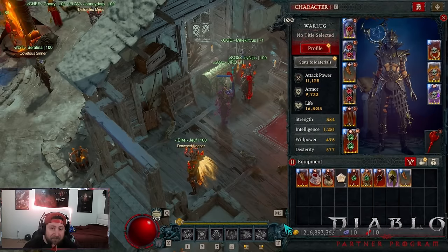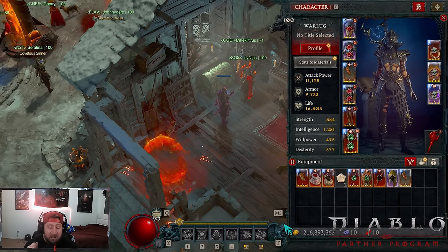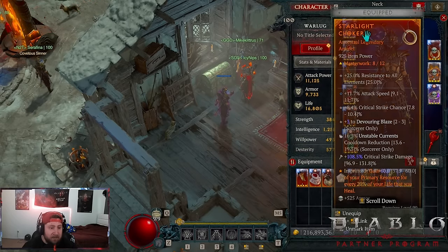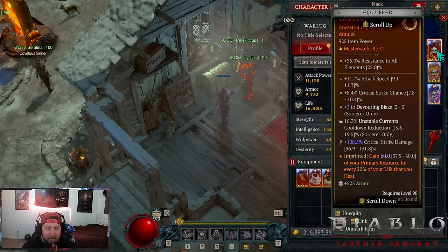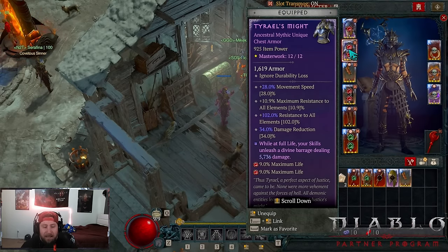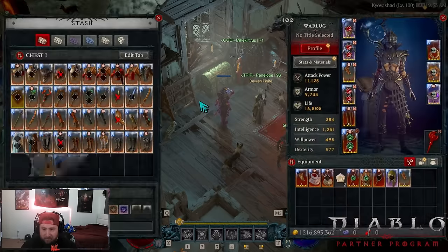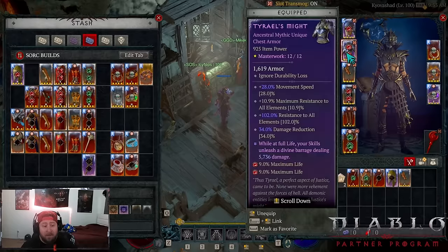This is the duo of powers that allows you to spam Chain Lightning non-stop. Actual Conduit alternates and after draining 66 total mana it explodes, but if you can't manage mana you run out and everything resets. Shoutout to Demon for suggesting Starlight with Andariels — this combo is insane. On the amulet you want attack speed, remove the critical strike chance, and get Conjuration Mastery. Tyraels Might is not required but helps with move speed, all resistances, and damage reduction.